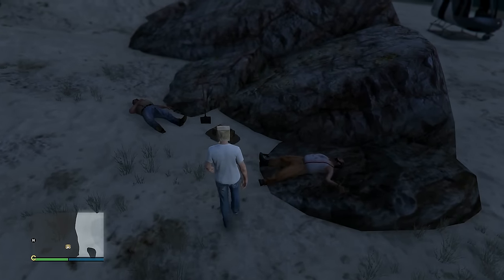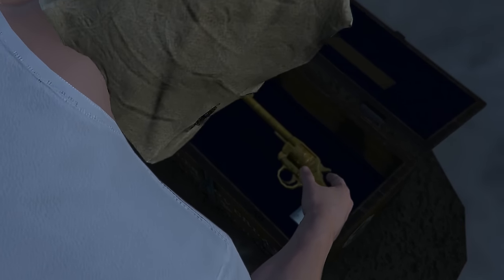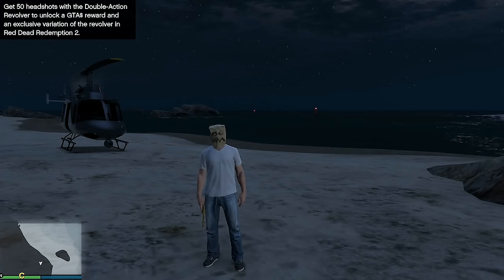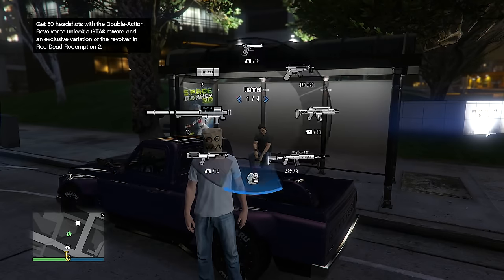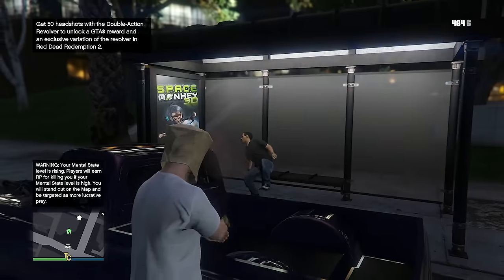Inside the treasure chest is the Double Action Revolver. We found the treasure! Just like the other treasure hunts, there's a challenge that corresponds with this weapon. For this one I have to get 50 headshots with the Double Action Revolver to earn money. I'm heading to Del Baro Beer to rack up some kills. There's a guy sitting right here looking miserable — that's one kill, 49 more to go.